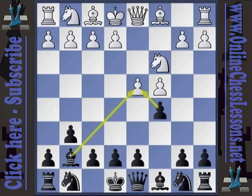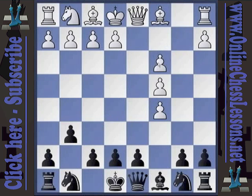Much less rare than either e3 or knight f3, but still seen from time to time, is d takes c5. Most people don't take it seriously because they think: I can take on c3, and after bc3, White has ugly pawns, and they simply dismiss the matter.